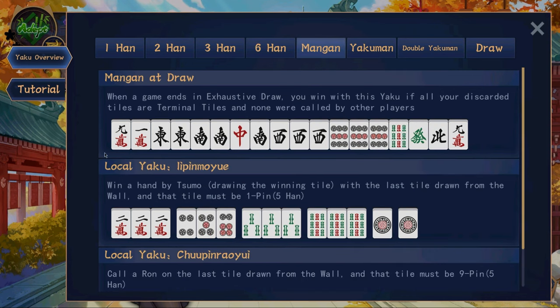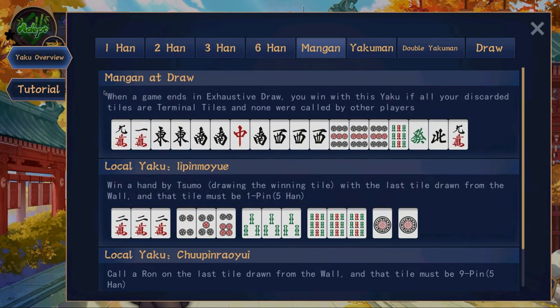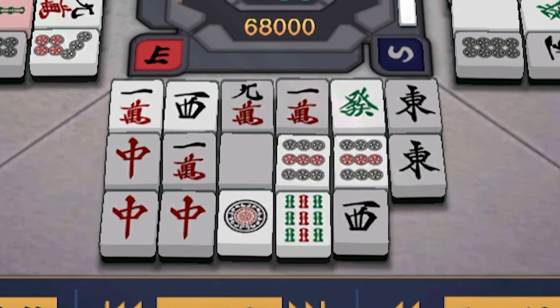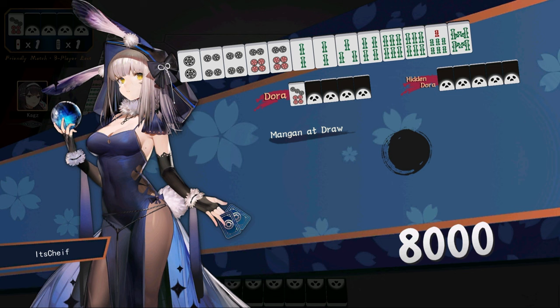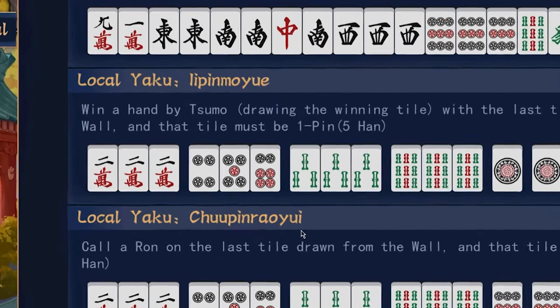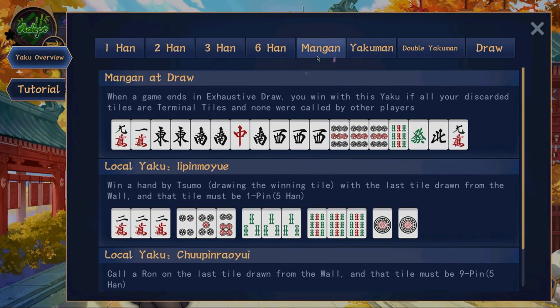There is one more extremely rare yaku that you can get, and that is called Nagashi Mangan, or Mangan at Draw. In order to get Nagashi Mangan, every single one of the tiles that you have discarded must be a terminal or a jihai, and you cannot have any of your tiles called by anyone else. Then by the end of the game where there are no tiles left, you get Nagashi Mangan, which is basically equivalent to about four or five han. Now if you're paying attention, you would have seen these other things called local yaku, and you'll also see Yakuman and Double Yakuman. I will not be covering those in this video. If you click the top video I will be talking about local yaku, and if you click the bottom video I will be talking about Yakuman. Cheers!